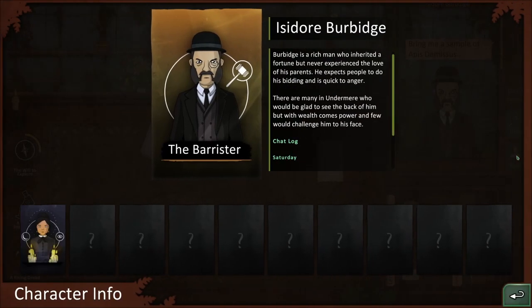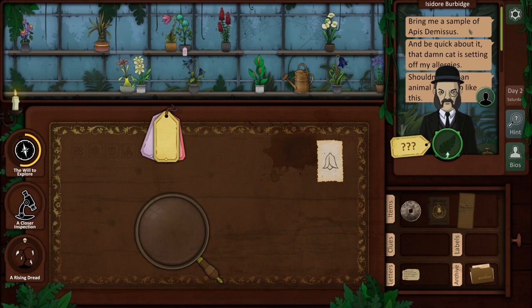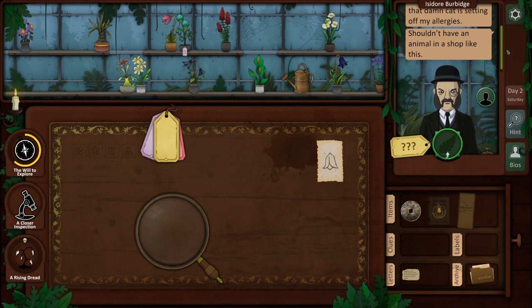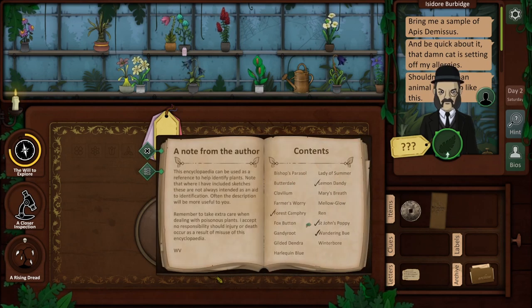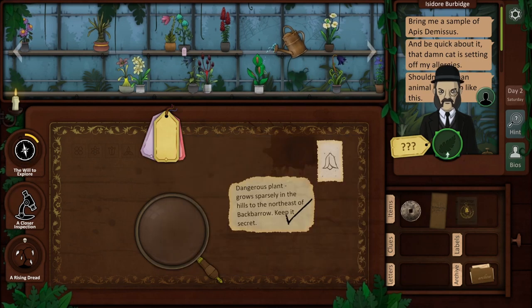We have bios now? Burbage is a rich man who inherited a fortune but never experienced the love of his parents. He expects people to do his bidding and is quick to anger. There are many in Undermere who would be glad to see the back of him, but with wealth comes power and few would challenge him to his face. I'm wondering if there's maybe a reward for giving people the wrong plant. 'Bring me a sample of Apis Demesis. And be quick about it. That damn cat is setting off my allergies. Shouldn't have an animal in a shop like this.' You just bad-talked my cat — you're definitely getting the wrong plant.